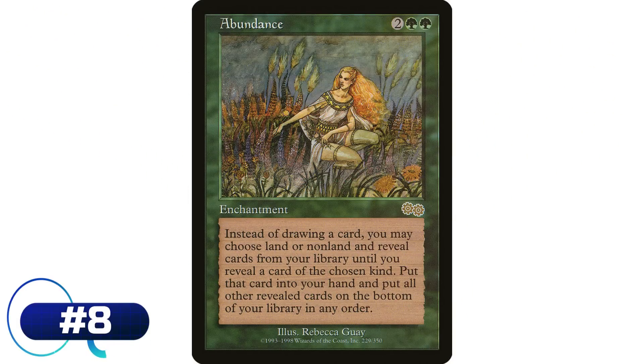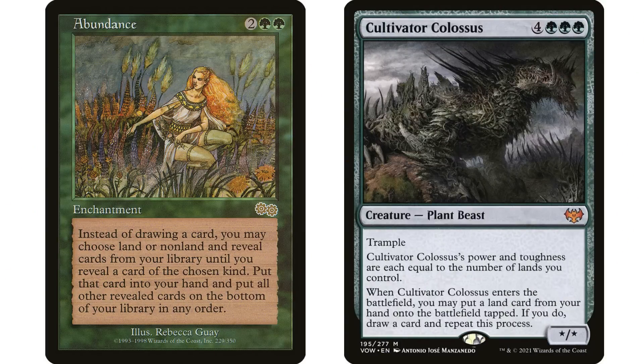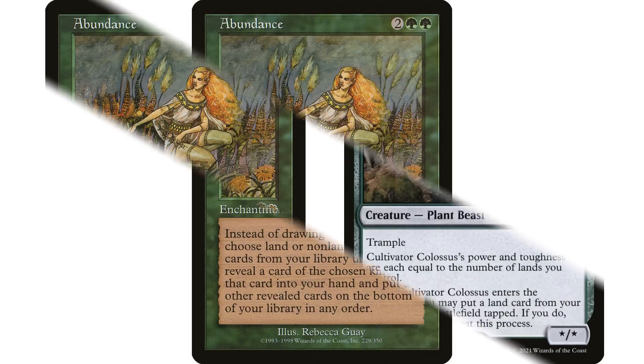Coming in at number eight is Abundance. I'm sure we've all seen this card in the Commander format before — two green green enchantment: if you would draw a card, you may instead choose land or non-land and reveal cards from the top of your library until you reveal a card of the chosen kind, put that card into your hand, and put all other revealed cards on the bottom of your library in any order. It's been reprinted in Commander sets and used in the format a lot. Most obviously, if you really need a land you just choose land. Later in the game you probably don't want lands, so you just avoid them. There are also some shenanigans with Cultivator Colossus and probably a couple other neat combos.